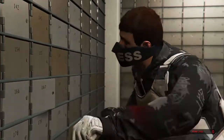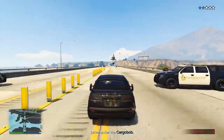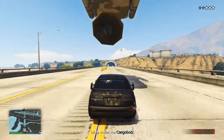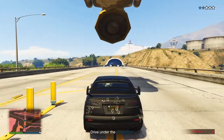Once you are done inside the bank, you are going to have to get in the Kuruma and drive to the extraction zone. Doing this shouldn't be an issue since you do have the Kuruma. Once you reach the extraction zone, all you want to do is drive underneath the chopper and let the chopper pick you up, and then the heist is over.